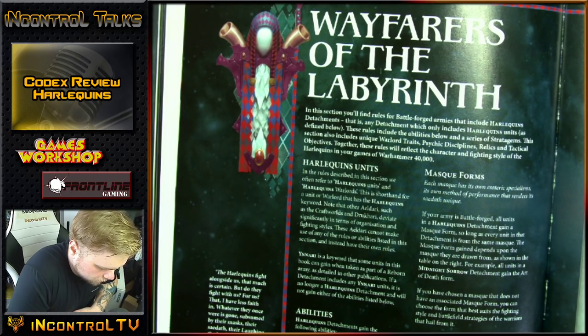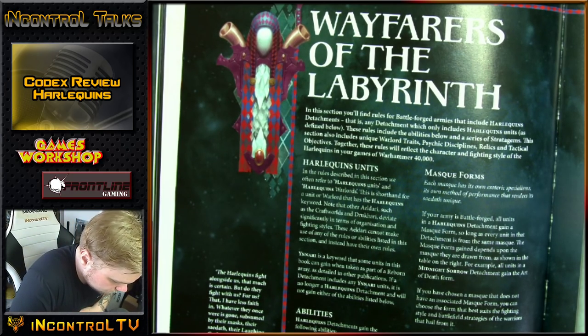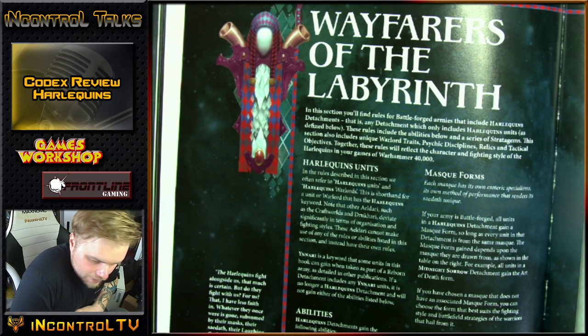Frozen Stars — Hysterical Fury: if a unit with this form charges in the charge phase, add 1 to their Attacks characteristic until the end of the ensuing fight phase. Pretty bland overall, but keep in mind troops all have 4 attacks — so that's 5 attacks. Your Solitaire gets up to 11 attacks. Sure, it's just one more attack, but it's one more attack. The rest of the Mosque forms are just more interesting, I guess.